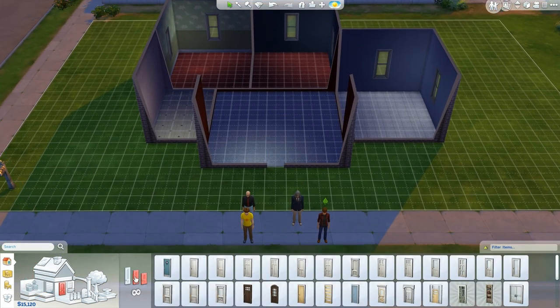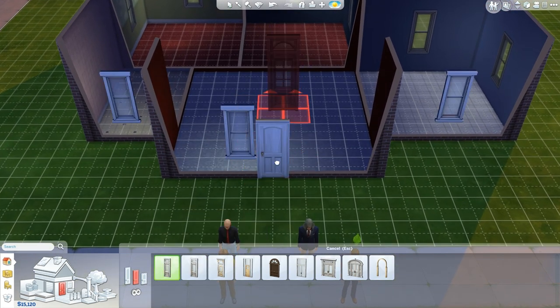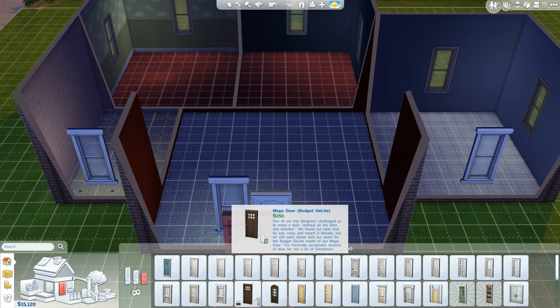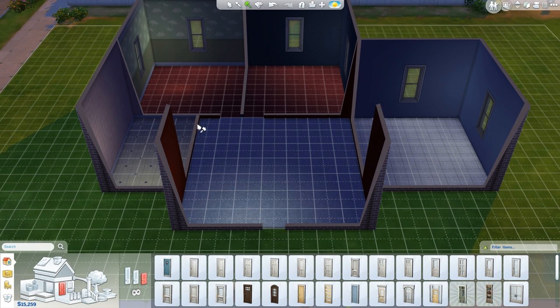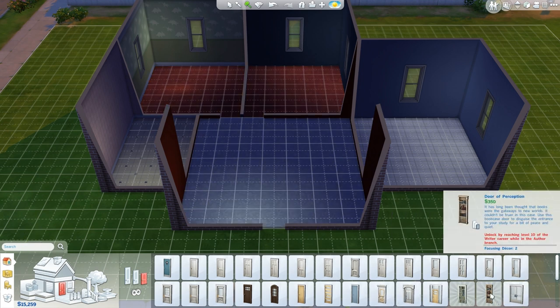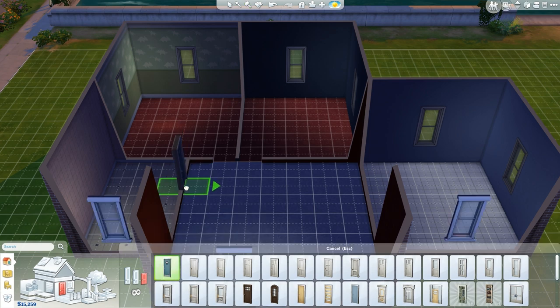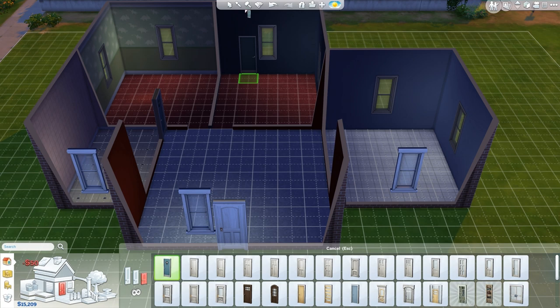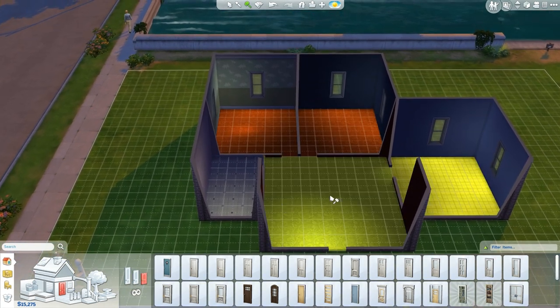We do need doors in the house. We need some medium ones. This door on the outside might want to get moved — we could even just demolish a wall like that, it'll light up the area nicely. There's a 'Door of Perception' — it's like a hidden door? Unlocked by reaching level 10 of the writer career while on the author branch. Cool, I like it. This is the bathroom — just in case you didn't know. We'll crack this wall down. That makes life easier.